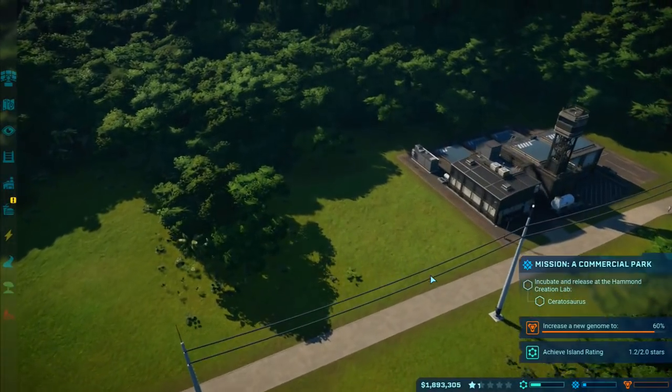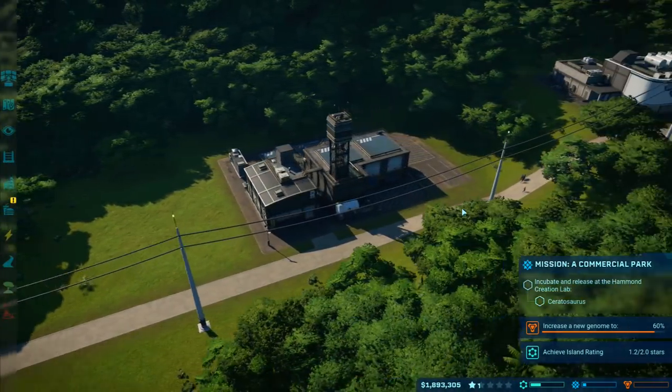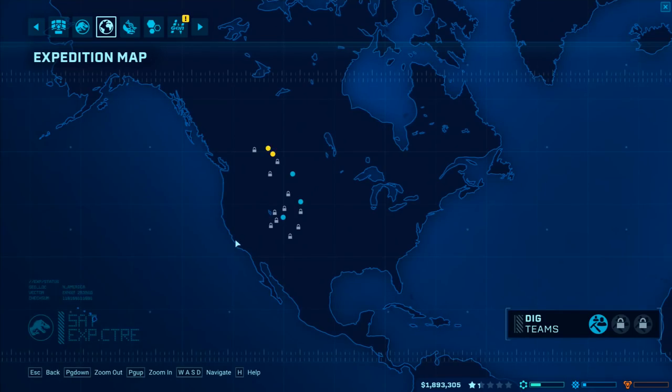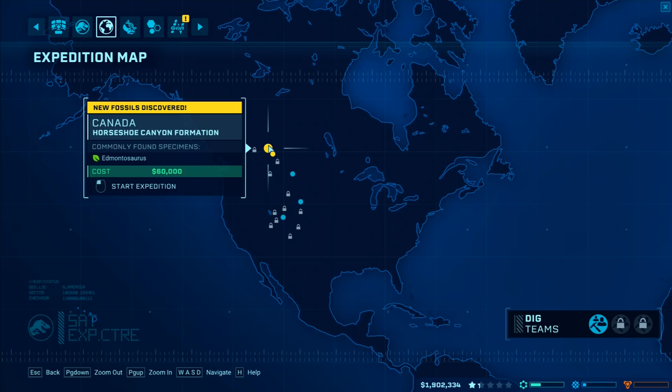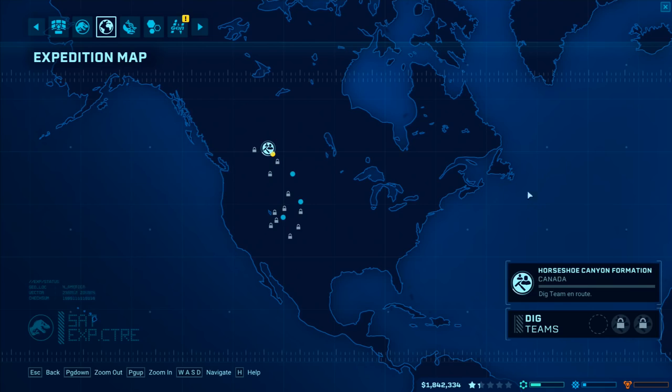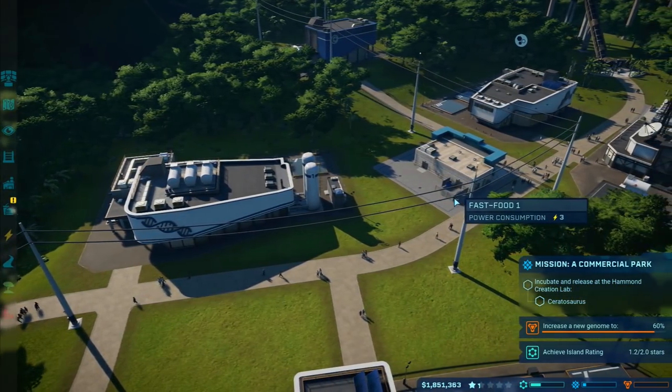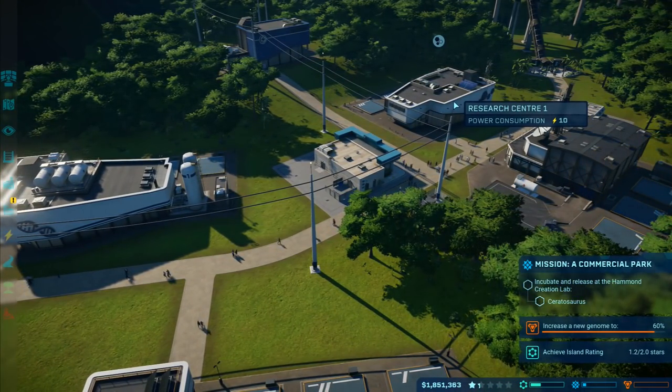Increase the new genome to 60 percent - I don't know if I have a new genome, or maybe I need to do the Edmontosaurus. I know what I forgot to do - I need to send them off again on another expedition. We've got that one doing really well, Triceratops, Struthiomimus, Edmontosaurus - I'm going to send them off onto that one. That might gain us a little bit, and then the visitors research center.